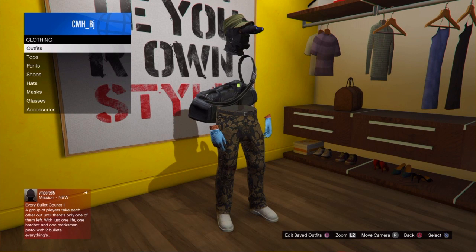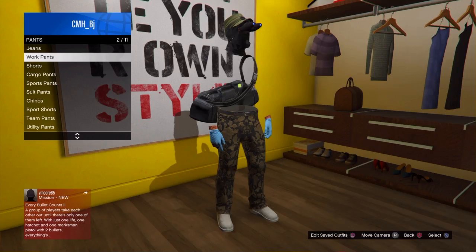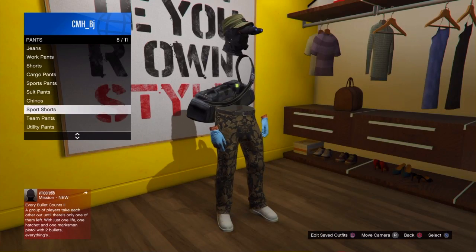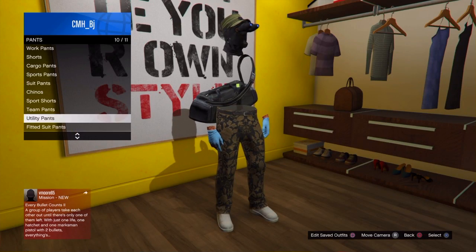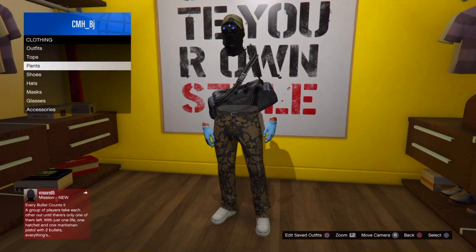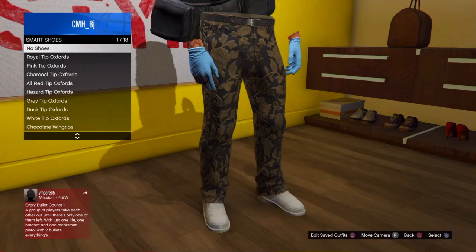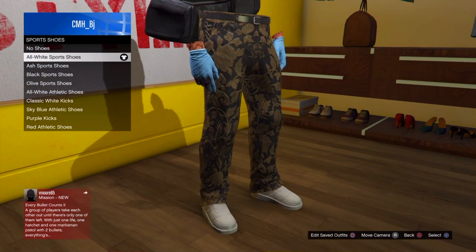Okay, so part four — we're gonna do the pants. I have the fitted suit pants. I got the gold print pants with the smart shoes — sports shoes — the all-white earth force looking shoes.